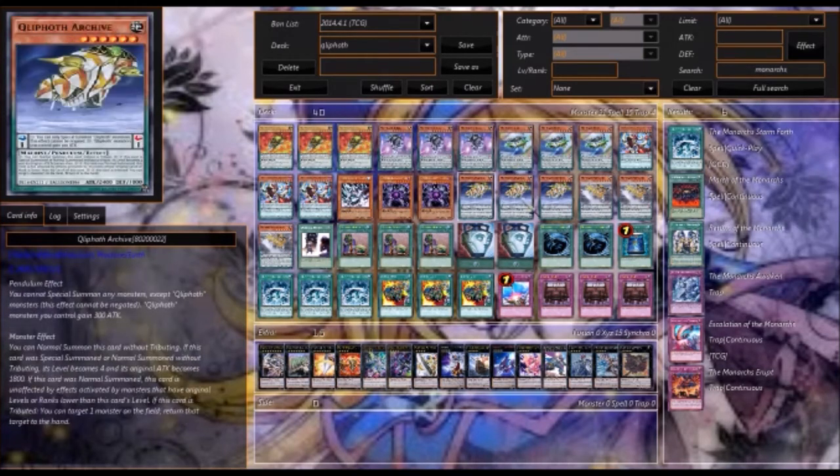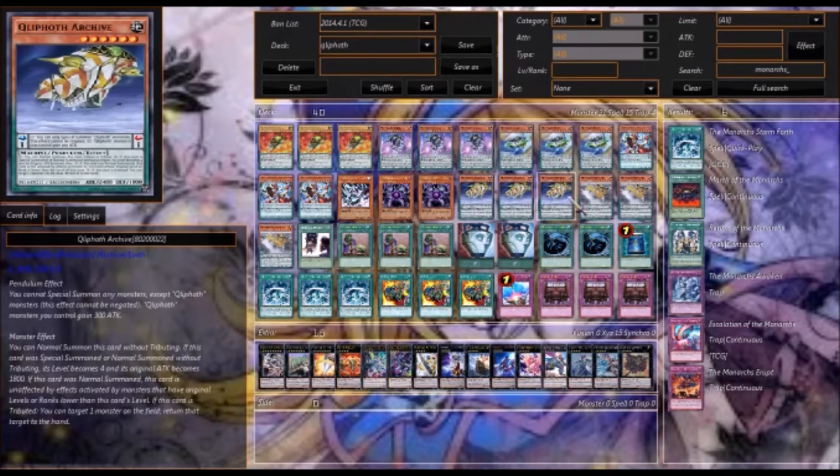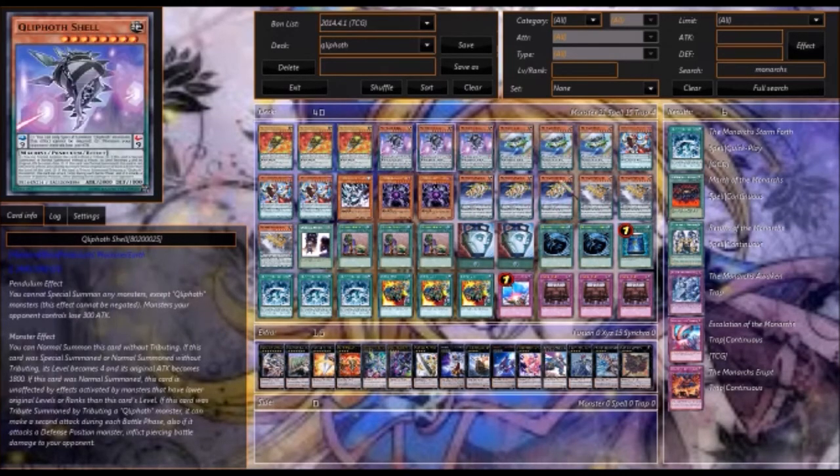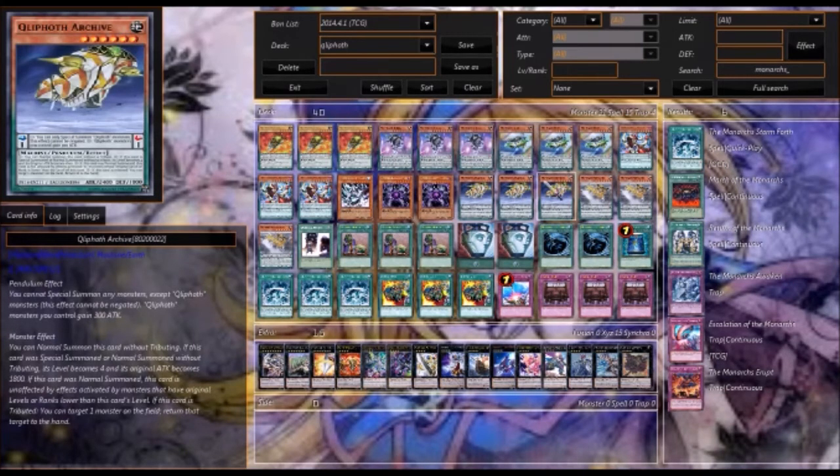If you'd rather use these guys as Monarch support, go ahead. These guys also work for Nephthys/Heretics, because Heretics are all about tributing. You can run Archive and Genome with Heretics — normal summon, then Double Summon and tribute for whatever. Or just pendulum summon them and then normal summon your Tribute monster. The deck has some potential to be teched into other decks.